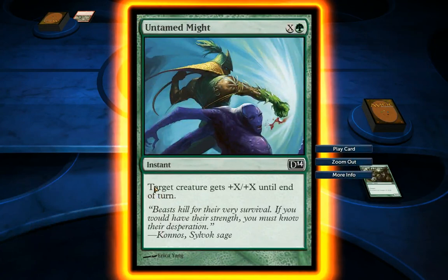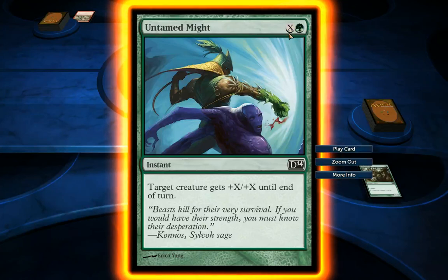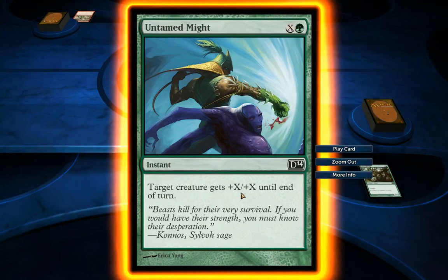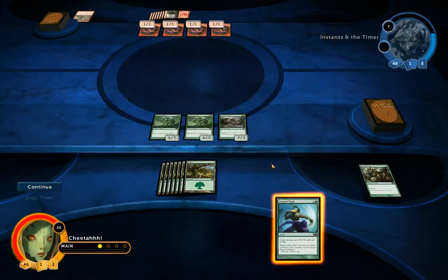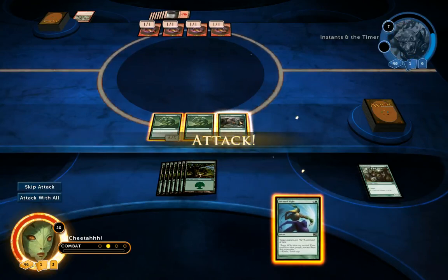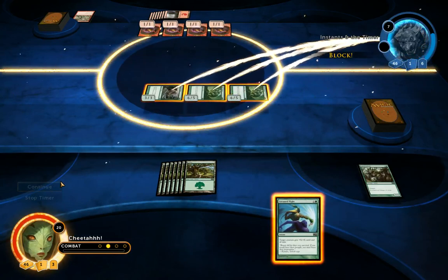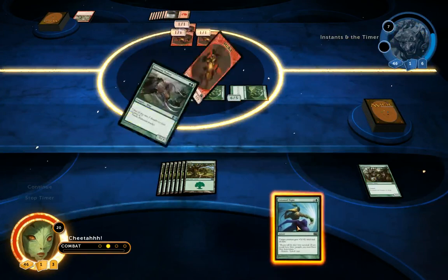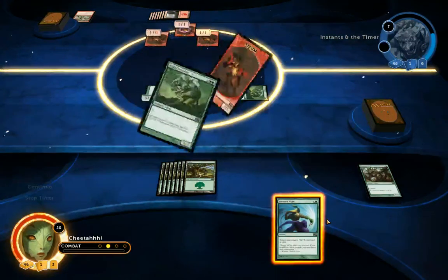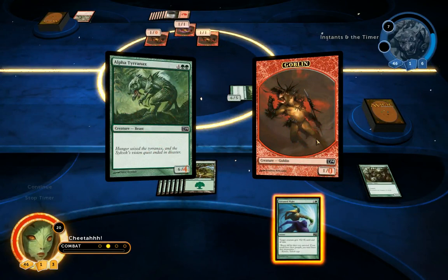It looks like I've drawn an instant card with an X mana cost. It costs 1 Forest, and then on top of that X mana — however much I choose. Target creature gets plus X, plus X until end of turn. So I'm going to hold that back in my hand for a while. He's going to block all 3 of my creatures, so none of my creatures are in danger — I don't need to use the instant card just yet.